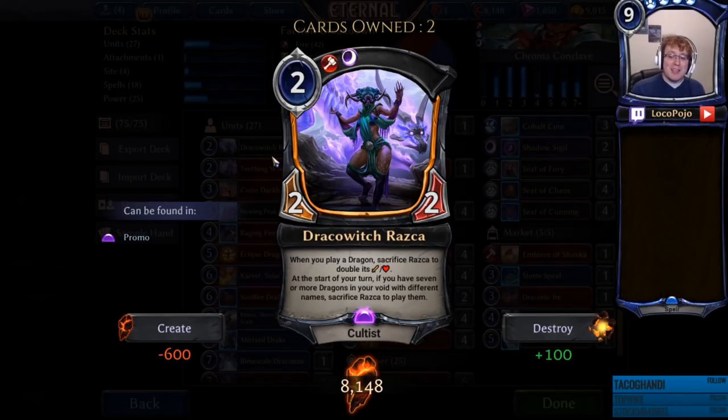Obviously that bottom text is super exciting. We're not going to see too much of that in this deck, but we're going to try at least and hopefully get a recording of that actually happening. This deck certainly stands a decent chance of it. Mostly what we're doing is using Draco Witch Razka as a simple 2-2 that we can play early on that draws removal, and also as a way to double up on very big charging dragons later on.